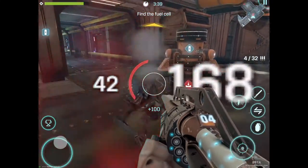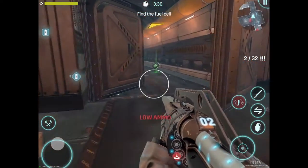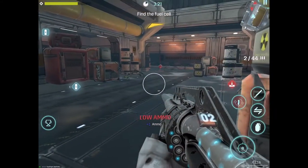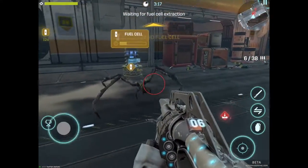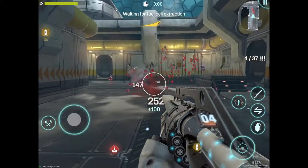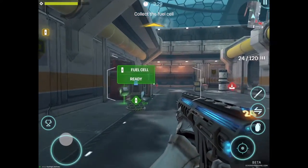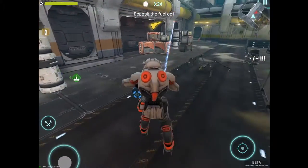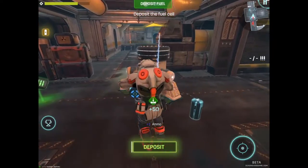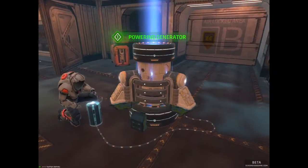The idea behind single player is that you have to locate fuel cells and bring them to the generator. Now we have to find a few cells. Here is the first one — just come to it and tap activate. Then you have to protect it from aliens because they want to destroy it. Here is a progress bar. Our fuel cell is ready, so let's grab it and bring it back to the generator. While carrying a fuel cell, you can only attack with the melee weapon — this sword. Deposit. Mission complete! I earned three stars because I completed the mission without dying.